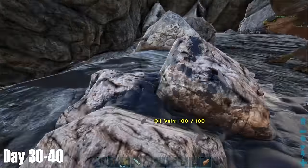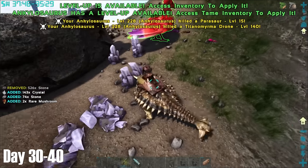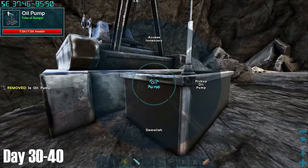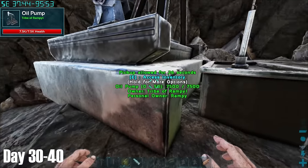Back at base, we had just hit day 30 as I placed the wyvern egg down to incubate. I then discovered I was literally sitting on an oil vein this whole time, so I grabbed the crystal I needed to make another oil pump, and I now had two on the go, which would quicken up my oil production.